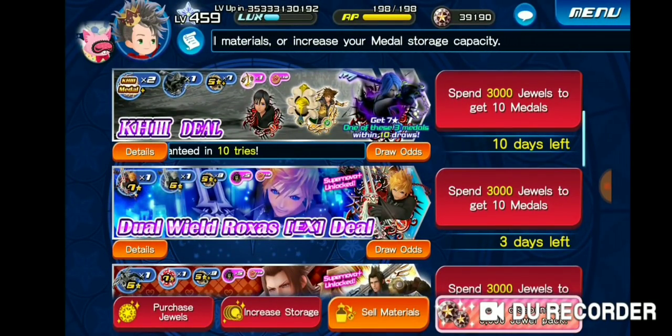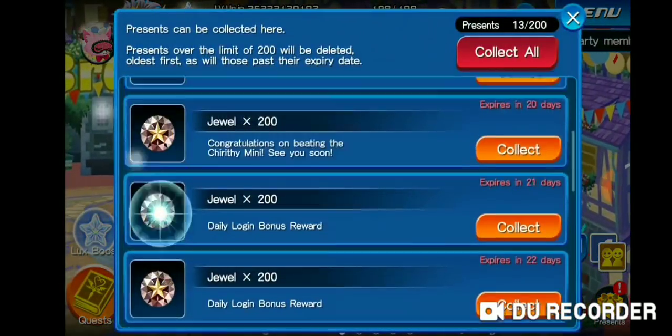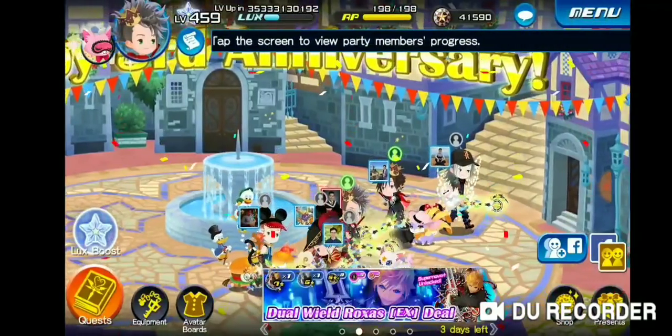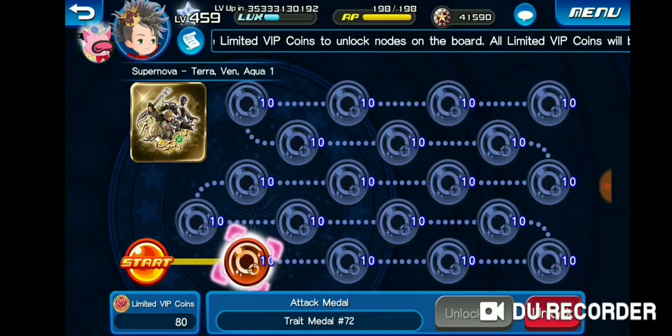I don't think I'm gonna get Aqua to be honest. I have 39,000 jewels right now, and I have more saved up — let me go collect these from my present box. I have a question for you guys because I need help deciding what to do with my avatar coins. There are four days left and I don't have a copy of TVA.